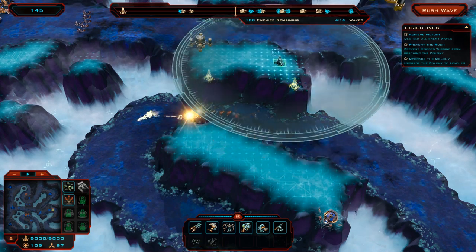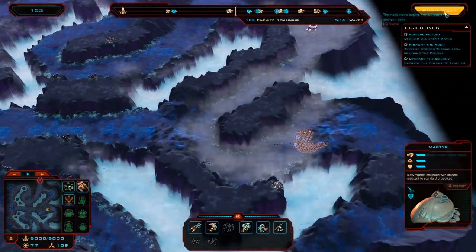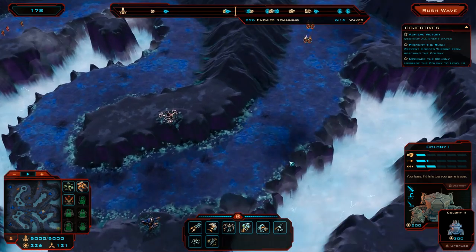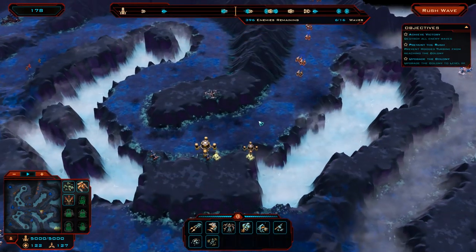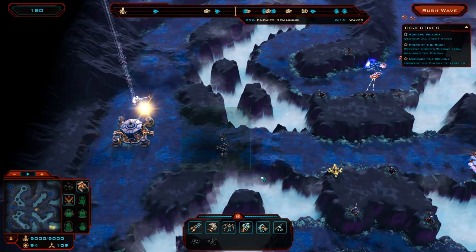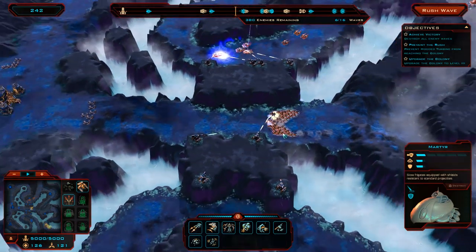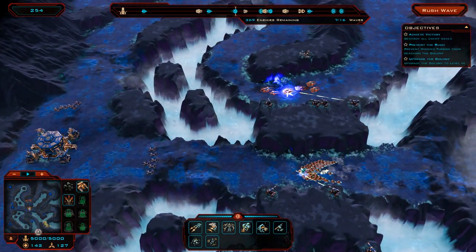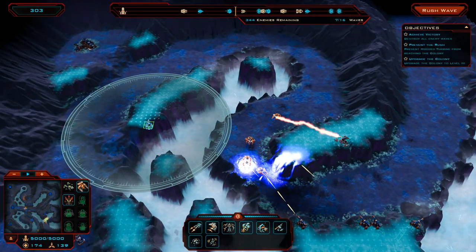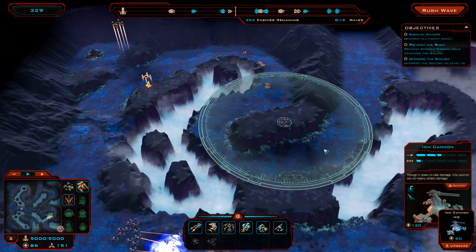We'll place a pulse cannon here and there, then start worrying about the centre because that's where the big swarm is coming from. We've also got some more to rush from the right. Now we've got tanks coming from the north. I want to upgrade my colony. These are the big tanks — let's place some more towers here and hopefully take care of all of those. We've got stuff coming to the base so I'm spawning more reinforcements, and those will take care of that.